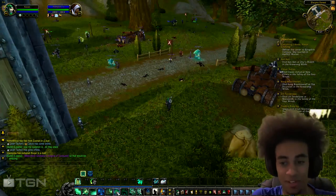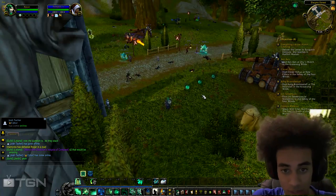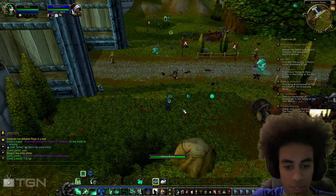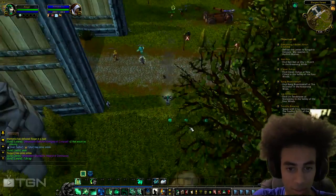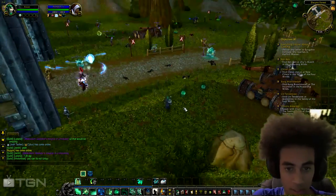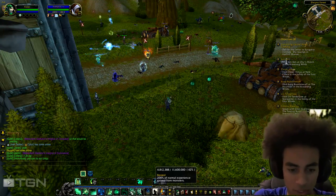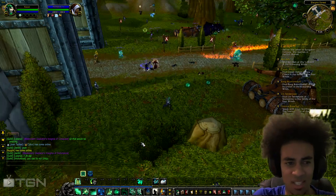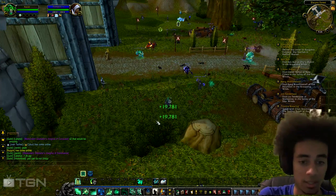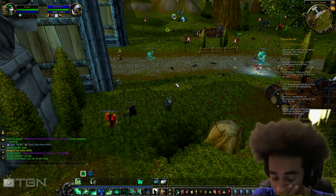Next ability — one of my favorites — Healing Spheres. You drop these green spheres on the ground and whenever someone runs over them they get healed. Let me take some falling damage to show you: 39k crit there. They heal around 16k usually. You can drop a whole bunch of them and you just run over them and get instantly healed, which is very nice.